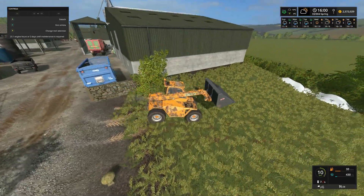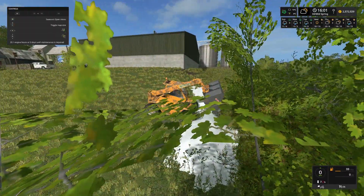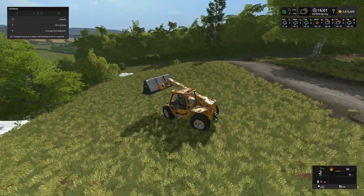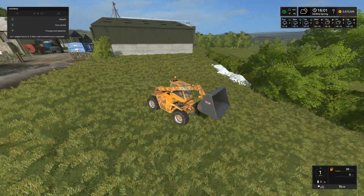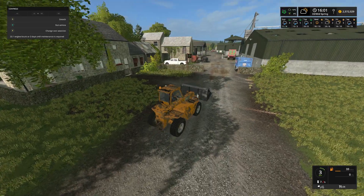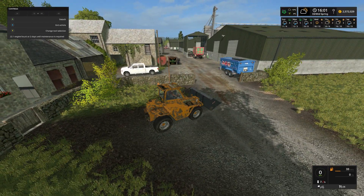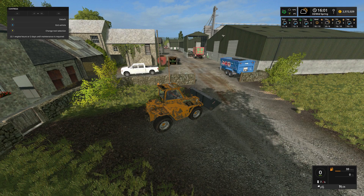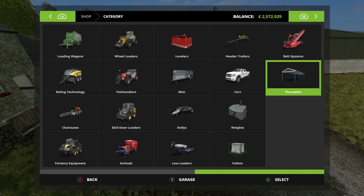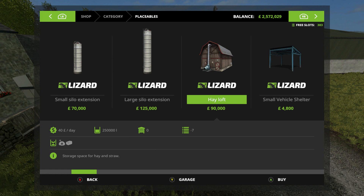So today, episode 39 — what are we doing? As you can see we are currently clearing up a bit of snow that's still sitting around, putting it out of the way, because we are trying to clear the space up for the hay lofts. We are considering putting in two in this space just here at the main farm entrance. We click on placeables and there we go — the hay lofts, £90,000 each, a little bit expensive.